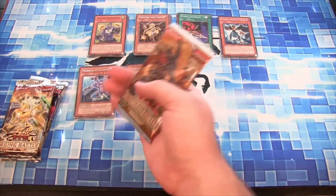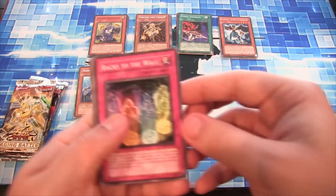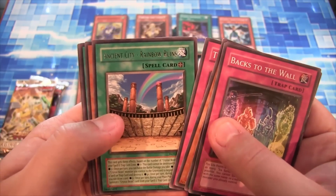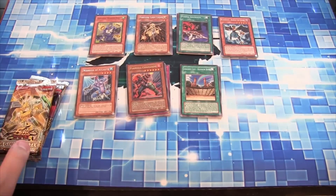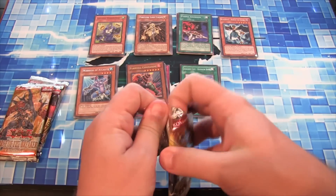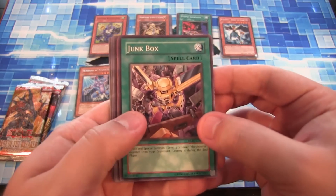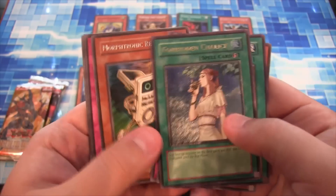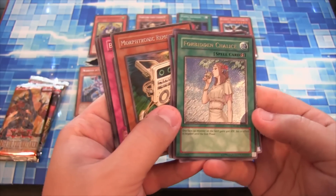Quakimera Speeder for a rare. So far we have a Super and an Ultra from this. Backs to the Wall. Have an Ancient City Rainbow Ruins for a rare. It seems like the camera's a little brat, so I've turned it down a notch. Raging Battle. And we have a Forbidden Chalice — Ultimate Rare! That's awesome, very nice. That's a really good card to get. I completely forgot that Forbidden Chalice was in Raging Battle — that's really cool, especially Ultimate Rare.